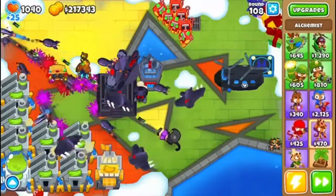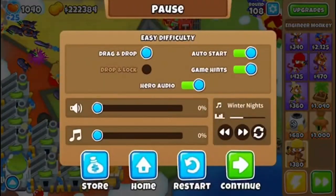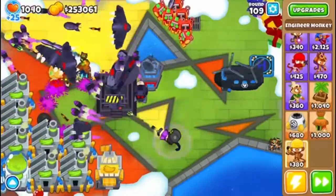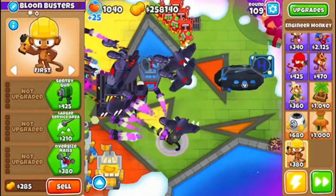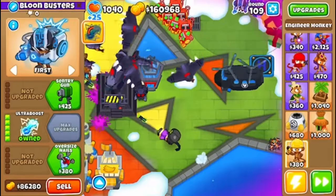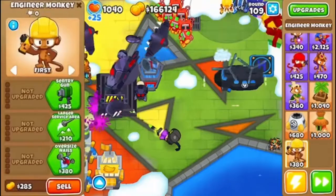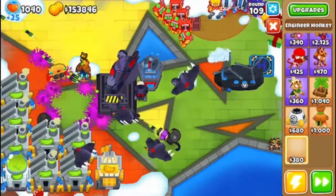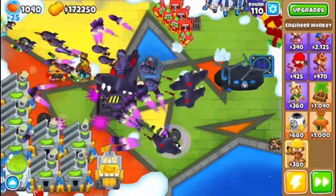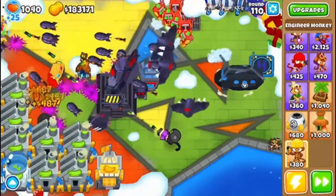You guys should probably get an Engineer, just placed up here — that was a very bad spot, now I can't click him. Definitely do not get Sentry Expert again — trust me, it causes way too much lag. And then get Sentry Expert 4. I'd say about two or three. Link that up — wait, I can't link that up yet because I have to get Ultra Resilience first.